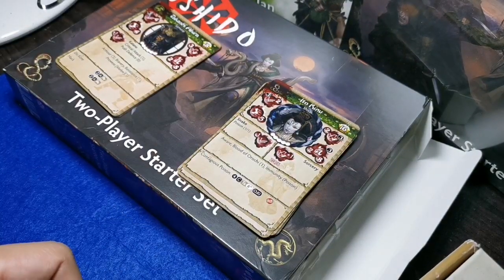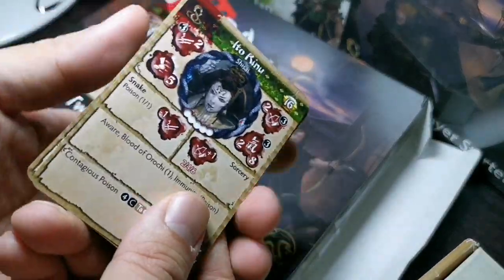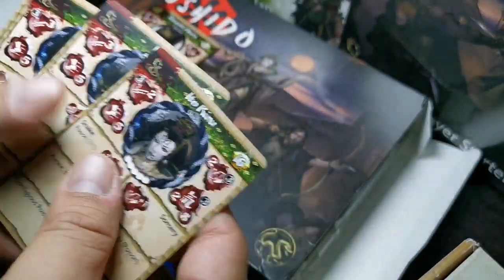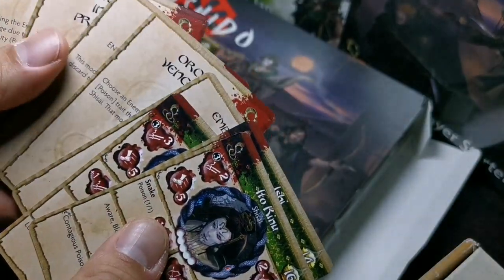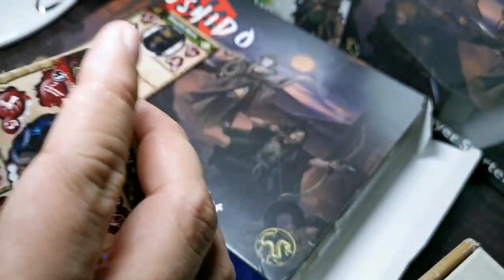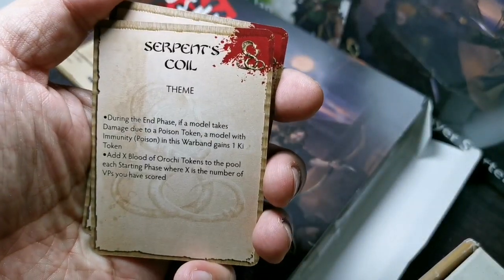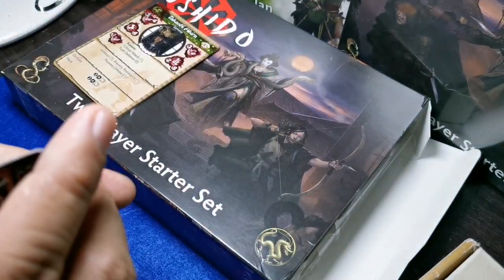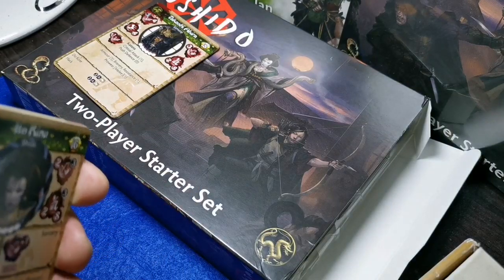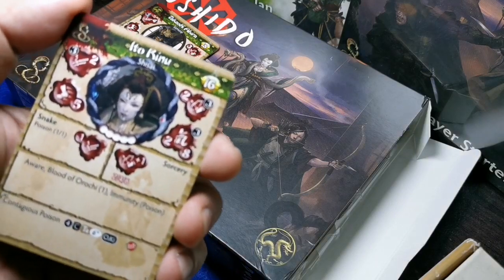We're going to look at the cards in particular. I thought the starter would only come with stat cards, but to my surprise it also came with some event and enhancement cards. Each side also has a theme card, which is great — it allows you to field a new themed army.